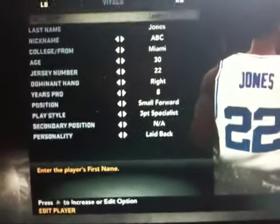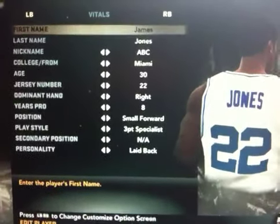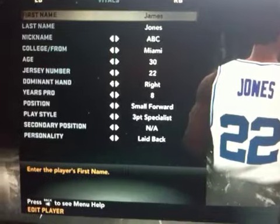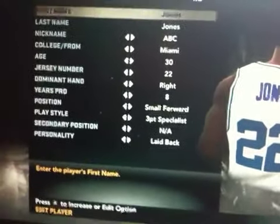First name James, last name Jones. Miami, age 30, number 22, right-handed, 8 years pro, small forward, 3-point specialist.